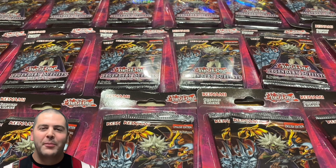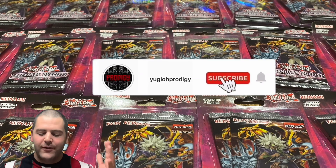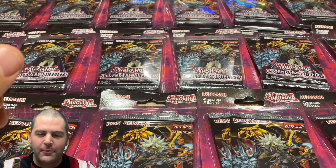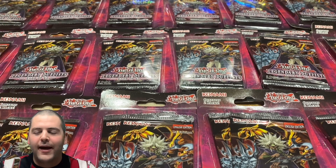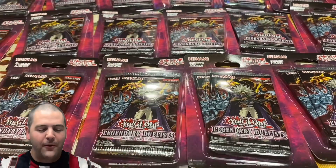What's up Prodigy Squad, it's your boy Prodigy coming at you with another nostalgic video. Hope you guys enjoyed today. If you're liking the channel, please thumbs up, leave a comment in the comment section, and please subscribe if you haven't already. In front of us we've got the brand new set Legendary Duelists: Rage of Ra. We've got 20 blister packs, a total of 40 booster packs — you get two in each blister pack.